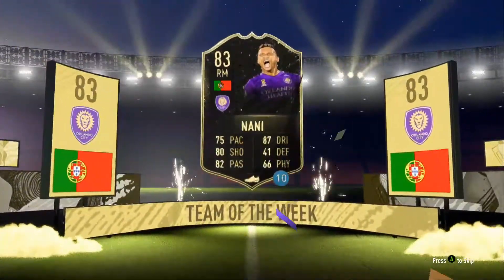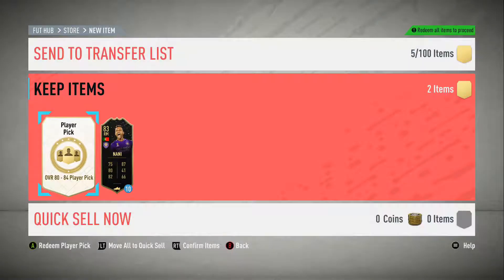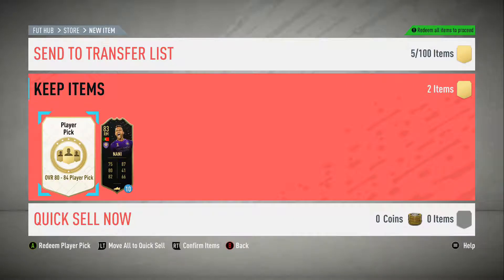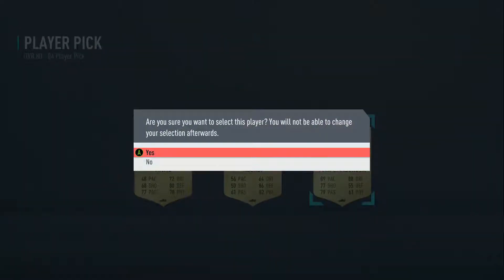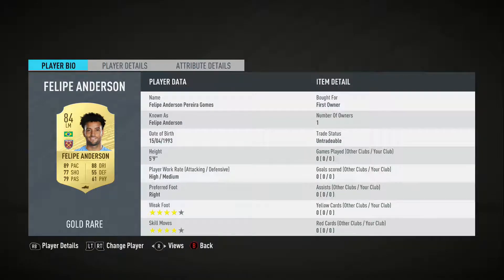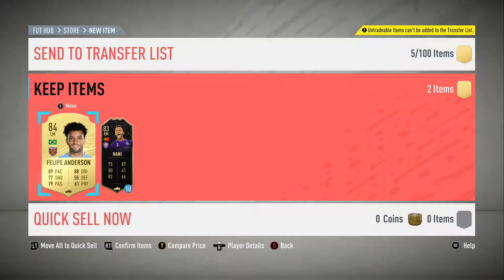That's a nice 10-game loan player to have. Let's then go have a look. So that's a nice Team of the Week player to get on loan. Now the 80 to 84 player pick - what are we gonna get? Felipe Anderson! I'll take that, I'll take him straight away. He's untradeable and I might even build a team around him, change my team slightly and put him in. That's a nice card - I like Felipe Anderson.